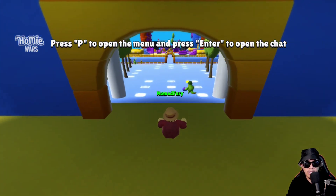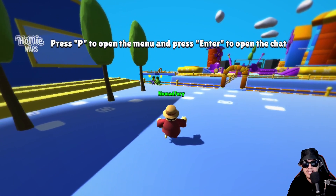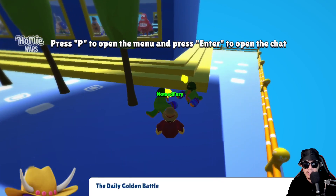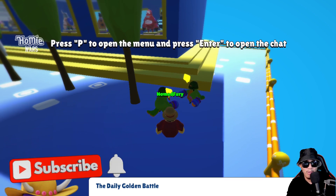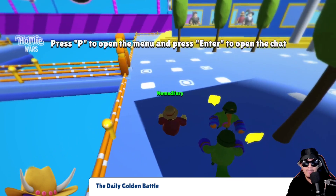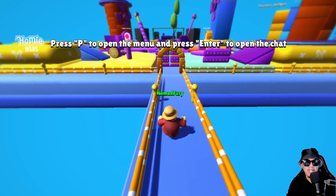Every time I go near an NPC it automatically engages with me. This one says: 'The Daily Golden Battle — three months after the pre-sale — will go live. The star battle of Homie Wars: the last homie left standing wins a daily prize pool.' Similar to Fall Guys. 'This race will be streamed and casted live on Twitch every single day.'